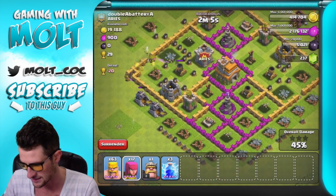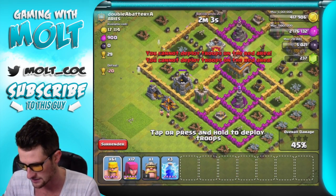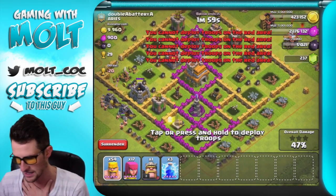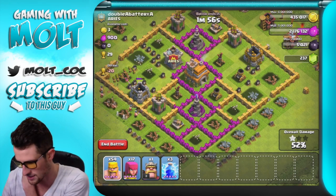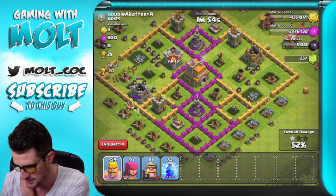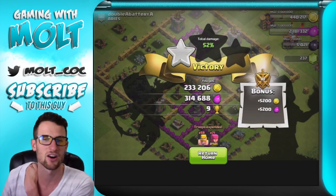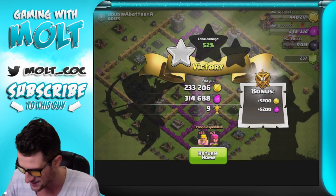That mortar is still waiting on those barbarians to go down, and there is all the elixir besides what is in the town hall. So let's go ahead and just drop off a couple of barbarians and finish up that gold right there, and let's go ahead and end the battle because they aren't gonna get anything else. That is an awesome raid to find up here.